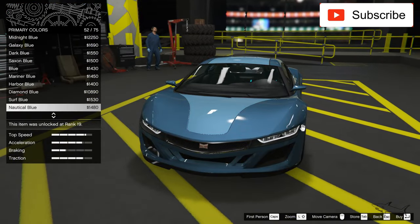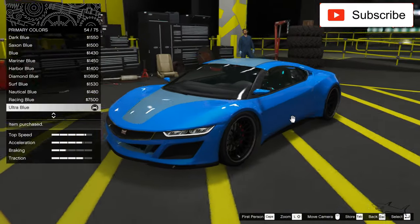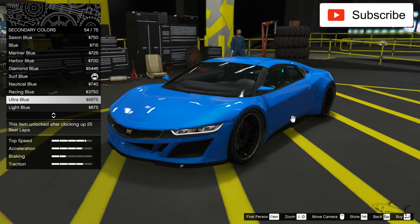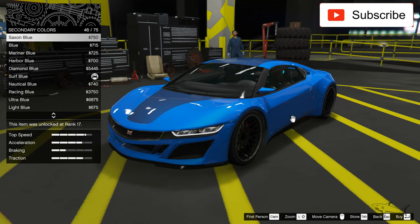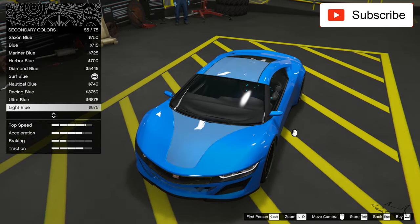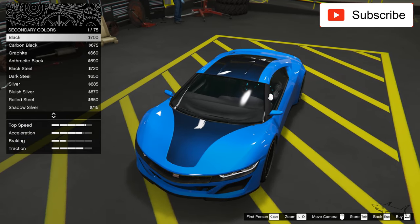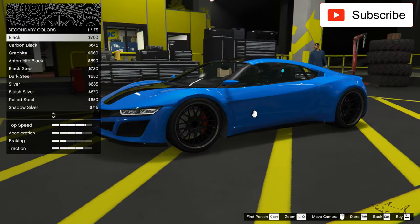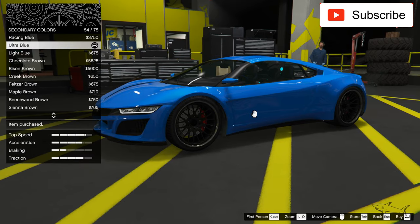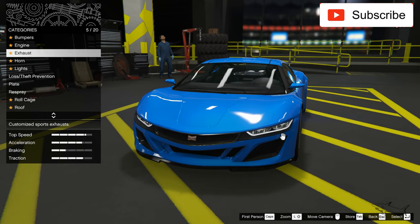I like this one — Ultra Blue. I'll pick the Ultra Blue. For the second color, it has to be Ultra Blue or black. Let's see how the black looks. No, I'll keep the same color because it looks cleaner, so I'll go for a clean car.